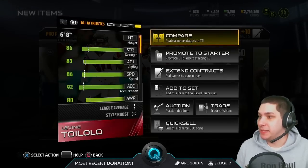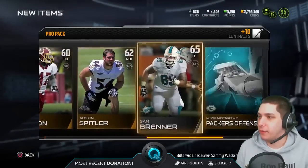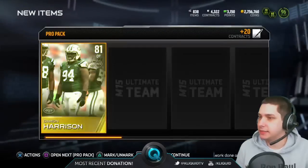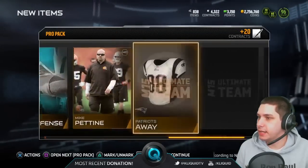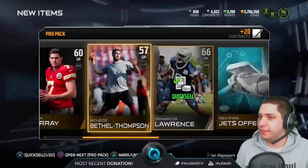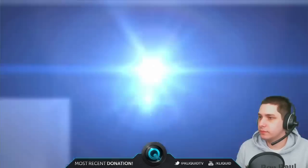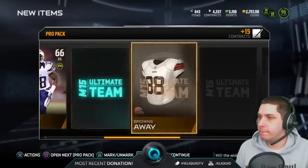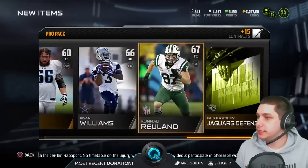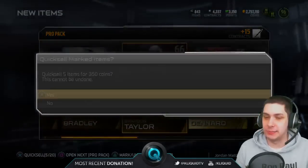Because he is 6 foot 8 with 86 speed, so he's actually a pretty fun player to use at the goal line if you guys haven't played with him before. Let's see what else we get in these packs. And nothing — absolutely nothing. Seriously guys, I hope you guys are getting better luck than this. I really really hope you are.